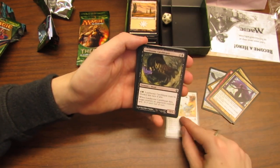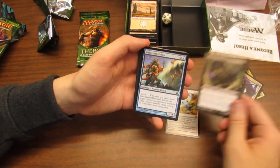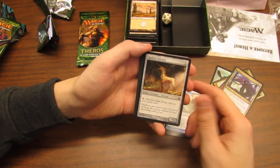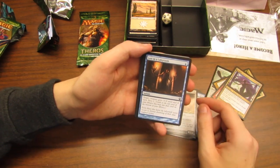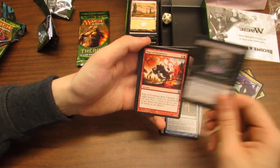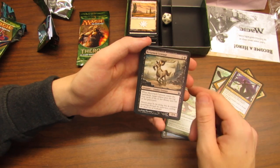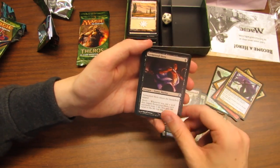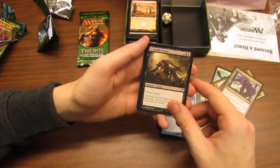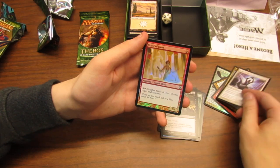Battlewise Valor, Sealock Monster — pass — something, Wave Crash, Triton, Opulent Unicorn — robot unicorn — Lost in a Labyrinth, Fated Return, Pharika's Curse, Rage of Purphoros, Krill Invocation, Centaur, Tormented Hero again, Triton Tactics, Insatiable Harpy, and Soldier of the Pantheon — that's pretty cool.